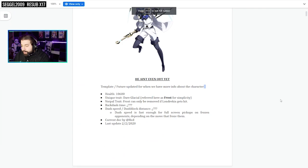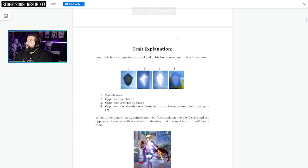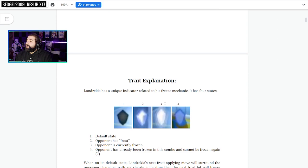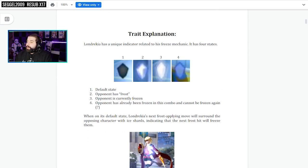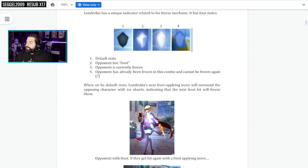So this is the Doc — this is freaking awesome. It goes over everything. Shoutouts to whoever made this. So the Traits section. Default state, opponent has Frost, opponent is currently frozen, opponent has already been frozen in this combo and cannot be frozen again. So it gives you four different states for what is currently going on with the Frost trait.